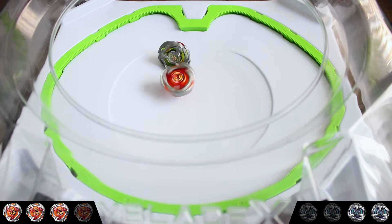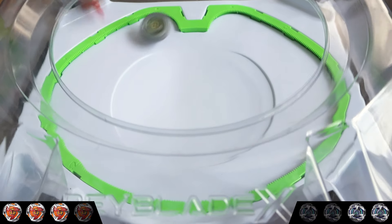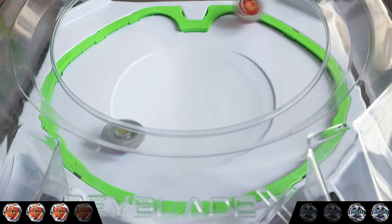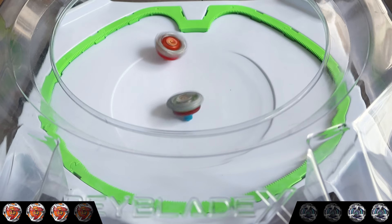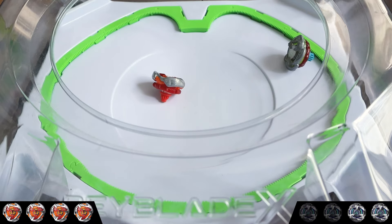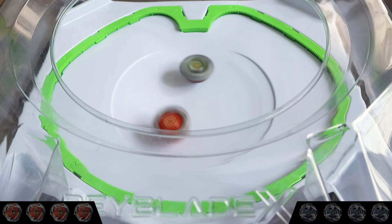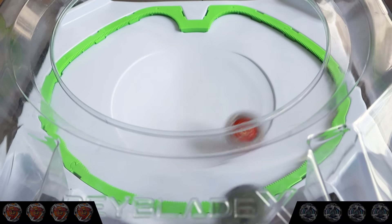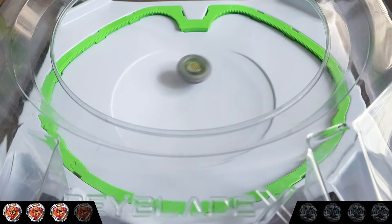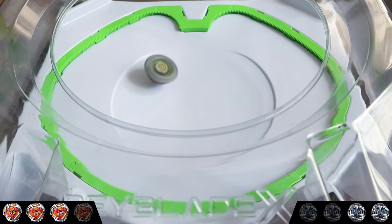Hell's Hammer knocks Wyvern off balance yet again and wins with another sleeper. Wyvern Cyclone is put off balance and lets Hell's Hammer win with a sleepout — making Hell's Hammer the winner of Round 2. In another X-Dash heavy battle, Hell's Hammer interrupts Wyvern Cyclone and lands an extreme finish, making the score 3-0. Wyvern Cyclone then uses the X-Line to counter Hell's Hammer and land a knockout.